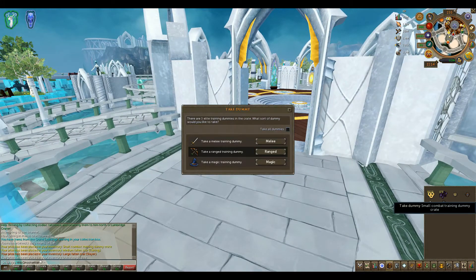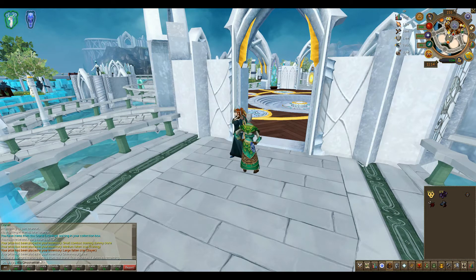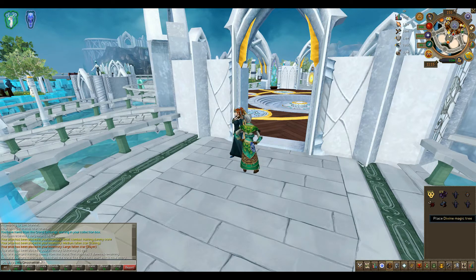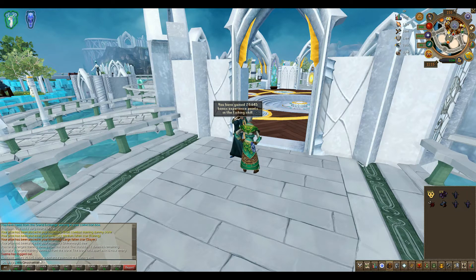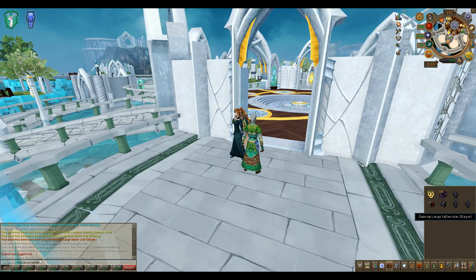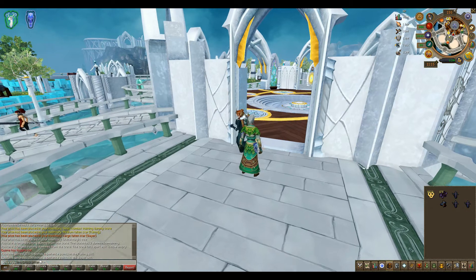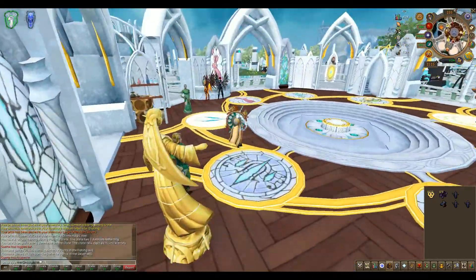For my combat dummies I'm going to get ranged. This is bonus experience — I do have my strength pillar but I'm still going to take range. The Fallen Star gives us 20,000 bonus XP in fishing, and the Slayer Star is 41,000 bonus XP. There is nobody here to share.